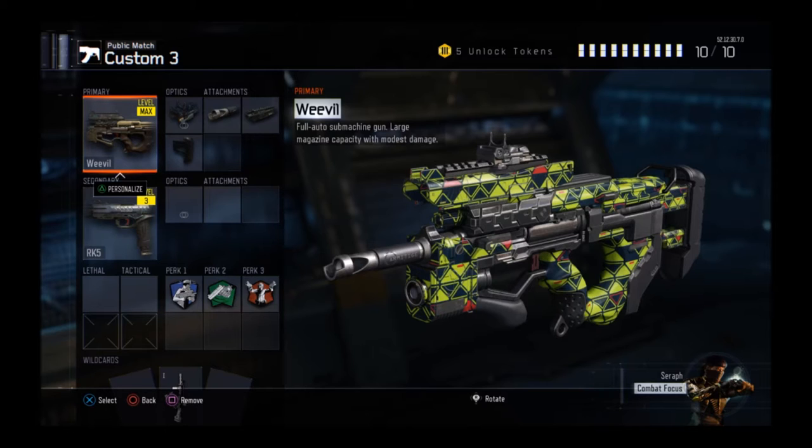As an optic I went for the ELO sight, probably the best sight in the game. My three attachments are long barrel, FMG, and stock.